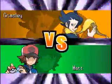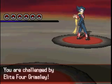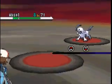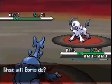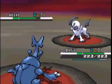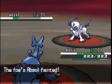So here we are: Elite Four Grimsley versus Matt. He starts off with Absol and I start off with Boris. Boris is faster and gets off the Megahorn, and that is a dead Absol.